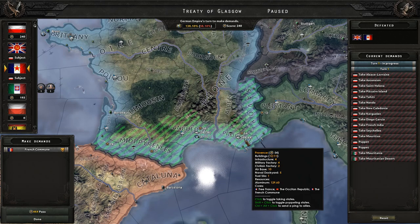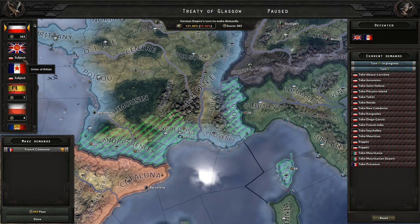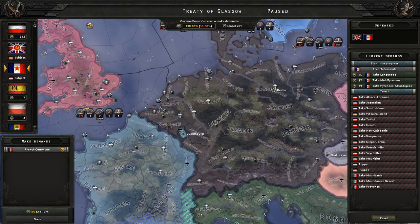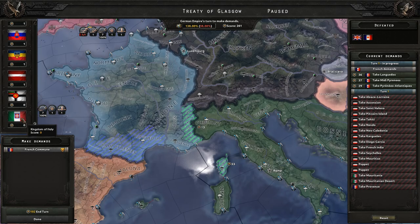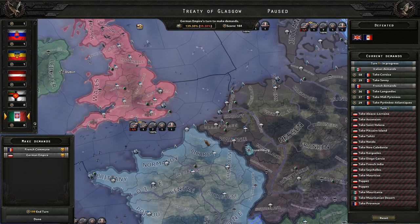If they take Savoy, it kind of cuts them off, but they can still take this territory — we'll still take it anyway. It looks like they don't have any points to do anything, so let's try and get this for the French. It looks like they might have given up on their points and aren't interested in anything else. So let's go ahead and find Italy down here — it does seem like they've given up their points. They don't even want any of this territory, they just wanted that African territory.